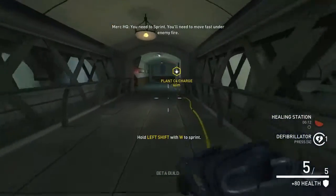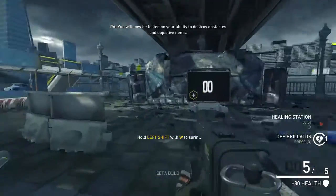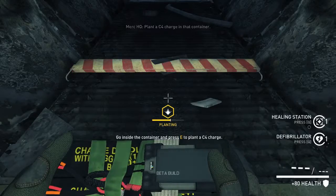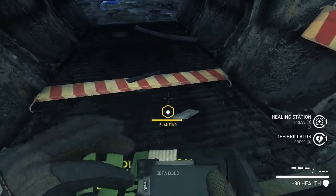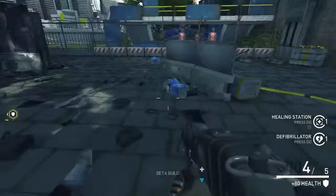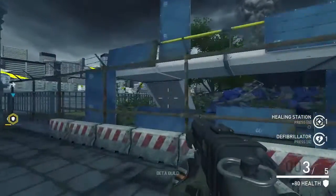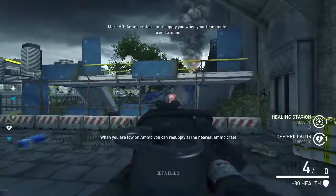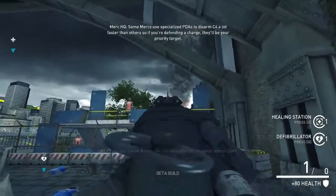Now head back across the wall — you need to sprint. Find sprinting, that will come in handy. There we are. Plant. Should I do it? Oh no. Boop beep bop — and planted. The first time I played through I didn't realize there were even bodies here. Ammo guns can only supply you if your teammates are around. Some mercs use specialized PDAs to disarm C4 a lot faster than others, so if you're defending a charge...